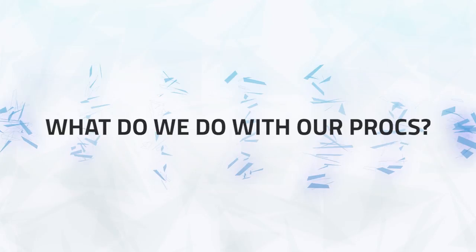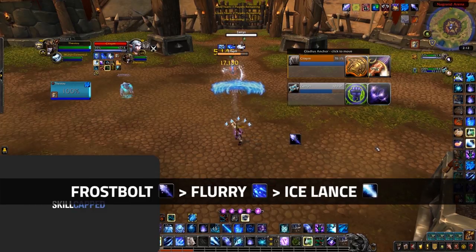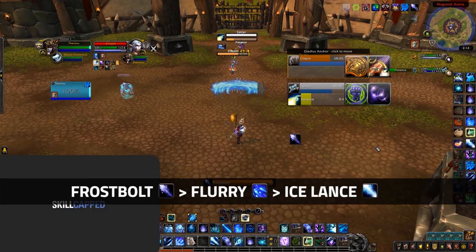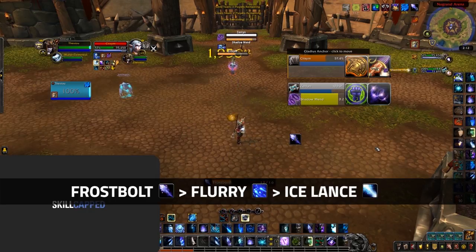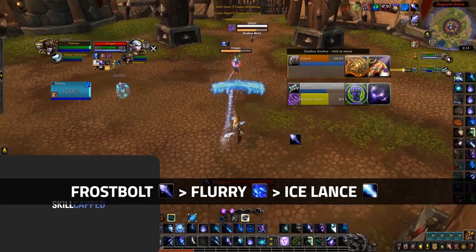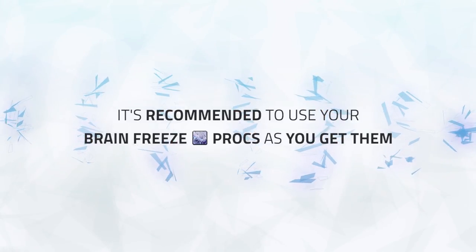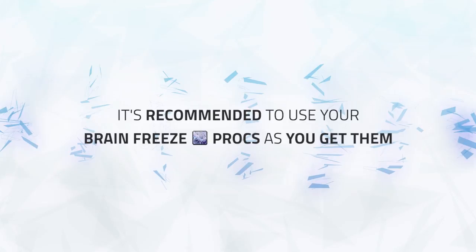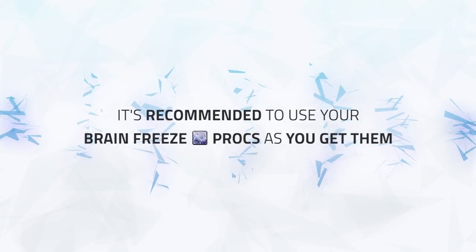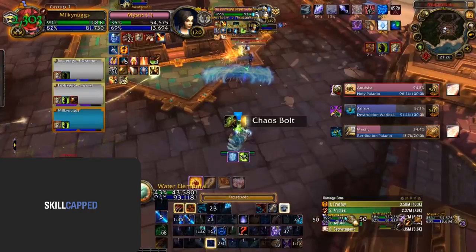Now we've got these procs — what do we do with them? There are two basic combos you can do. Combo number one requires just a Brain Freeze proc. For this, you'll simply cast Frostbolt into Flurry into Ice Lance. This will shatter both the Frostbolt and Ice Lance due to the travel time of Frostbolt, giving you some very nice burst at the cost of only one Brain Freeze proc. It's also recommended to use Brain Freeze procs as you get them, unless you absolutely need to hold them for a huge kill setup. Holding onto a Brain Freeze proc while still casting Frostbolt can net you a huge damage loss, and with most mage comps currently benefiting from high consistent damage, it's better in most scenarios to just use procs as you get them.